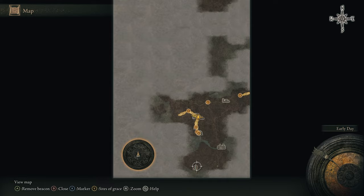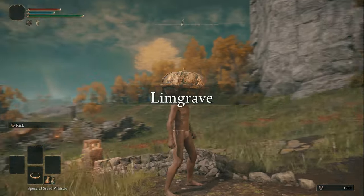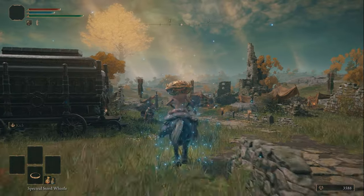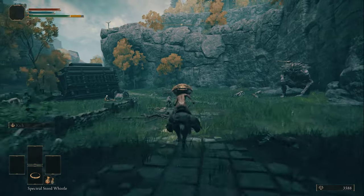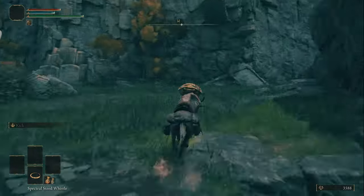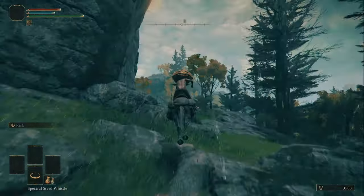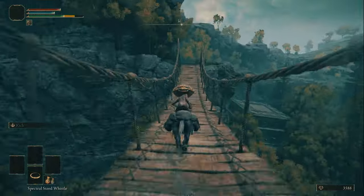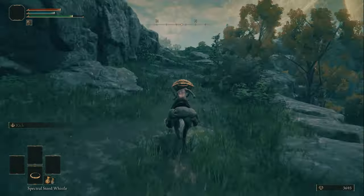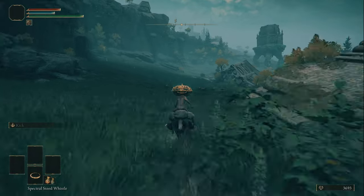We're now going to travel south towards the Tower of Return, which is in the Weeping Peninsula. Jump on Torrent and stay on the path — I'll show you the key turning points on the route. The first one, as you come towards the broken chariot and the dopey troll, you want to turn right and go up the hill, then go over the bridge to your right again. Then stay close to the cliff edges and eventually turn left and follow the path all the way down to the Tower of Return.